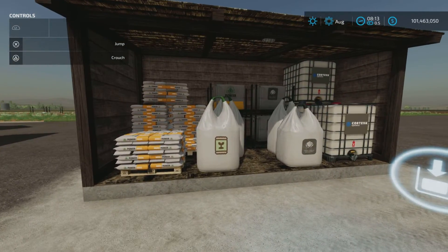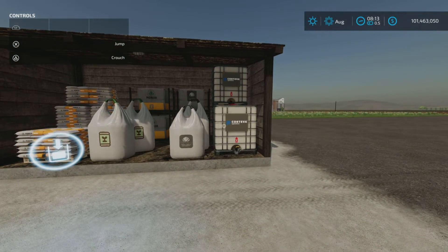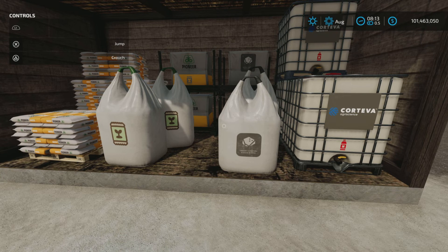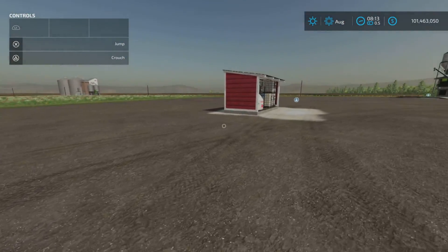We have the seed purchase point — seed and lime. The changelog says reduced buying price of seeds and fertilizer. I only tested seed and fertilizer prices.